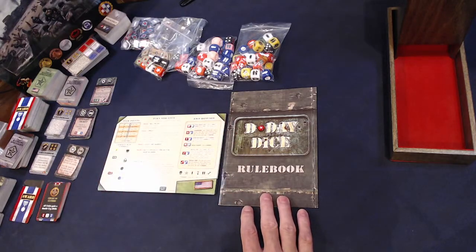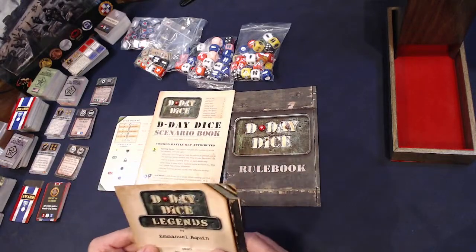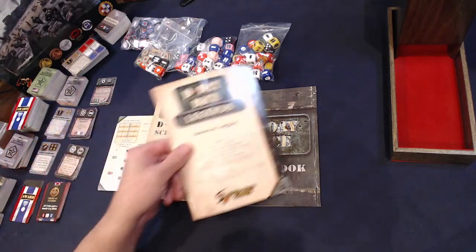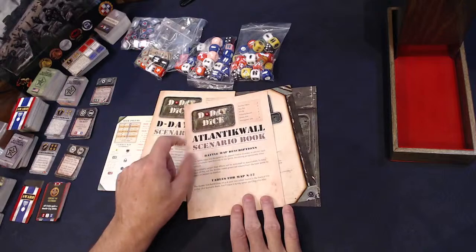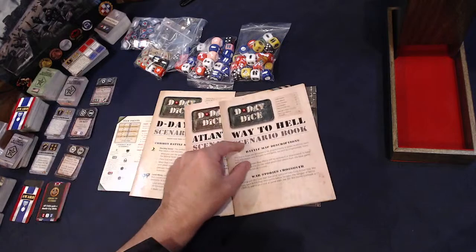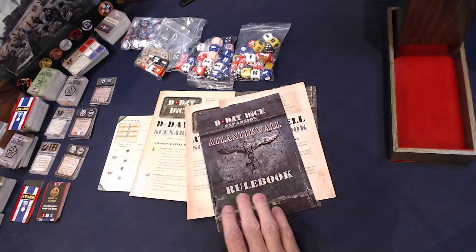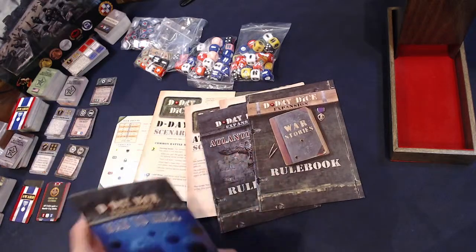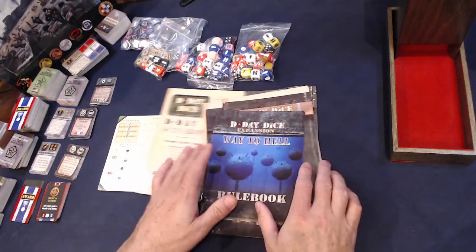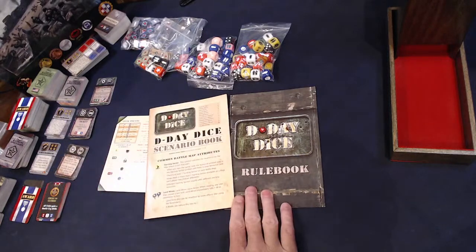With D-Day Dice you're going to get your rule book and your scenario book. There are several expansions for this game: the Legends expansion, the Atlantic Wall expansion, the Highway to Hell expansion, the Atlantic Wall rule book, the War Stories rule book, and the Way to Hell rule book. There's lots of extra stuff you can pick up if you're enjoying this game.